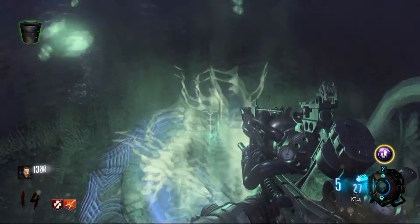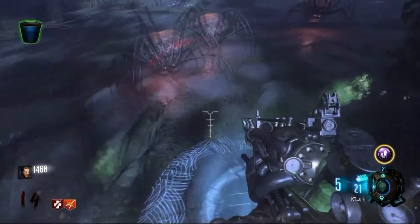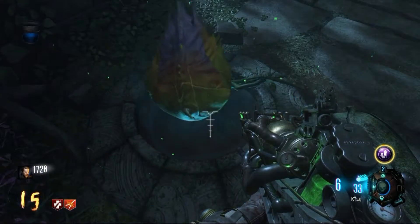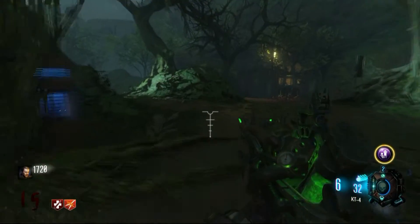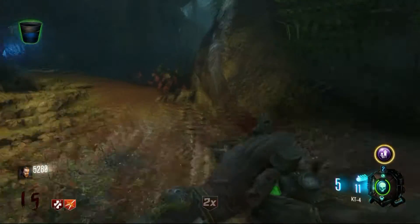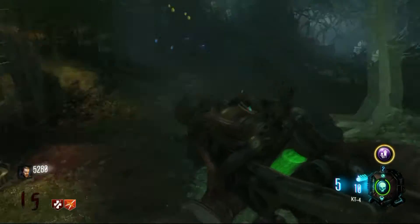Once you get blue water and some seeds, go ahead and plant a seed and water it with the blue water. After you water it with blue water, you want to shoot it or fertilize it with your KT4. You will get an audio quote when you shoot it with the KT4 at least the first time, and you will notice it's kind of sparkling around the plant when you do this.